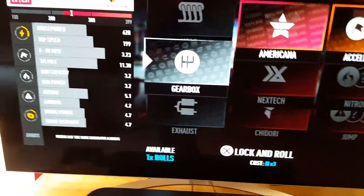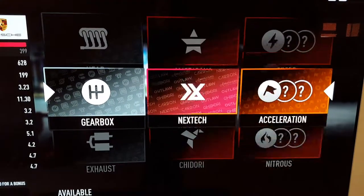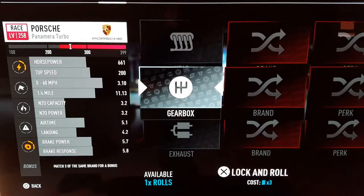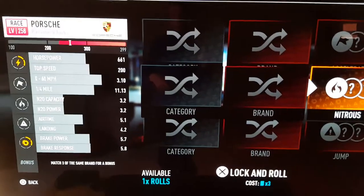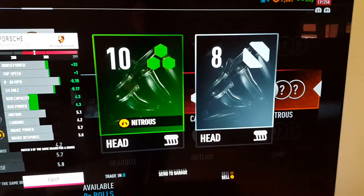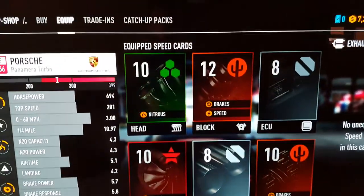Let's go gearbox. We got Outlaw and brakes, level 10 part — can equip that. Let's do nitrous. Oh look at that — it's a head and also carbon blue. Equip! We've run out of rolls guys, but yeah we've got some decent parts here.